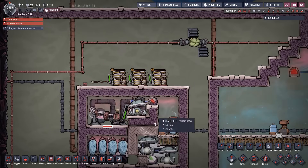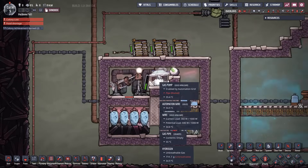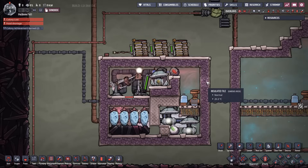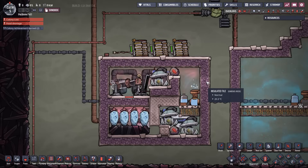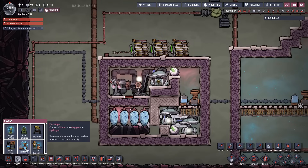If you add gas filters the system may no longer be self-powered. The joy of these systems is you put in water and it spits out oxygen, and it pays for itself in terms of power — that's why self-powered oxygen makers are hugely valuable.